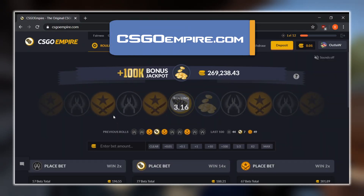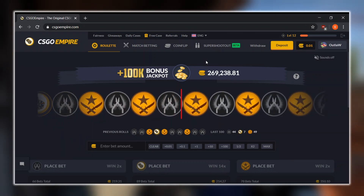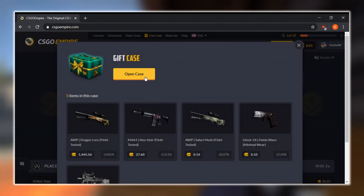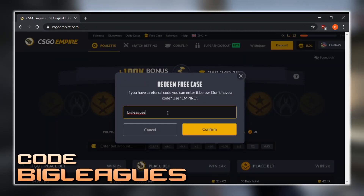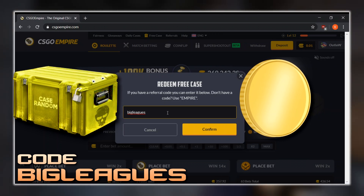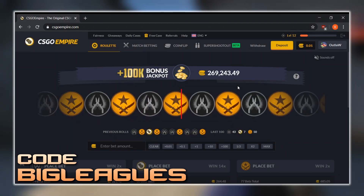Last but not least, we have CSGO Empire, which is a CSGO gambling site that's been around since the very beginning of CSGO gambling. They have roulette, match betting, coin flip, and their new Super Shootout beta game mode, which is pretty fun. If you're here for a free case, go up to the case section and type in the code BIG LEAGUES — that's B-I-G-L-E-A-G-U-E-S — you'll get to redeem a free case and withdraw whatever you get, plus a deposit bonus if you choose to gamble on CSGO Empire. It'll be on screen as well as in the description.